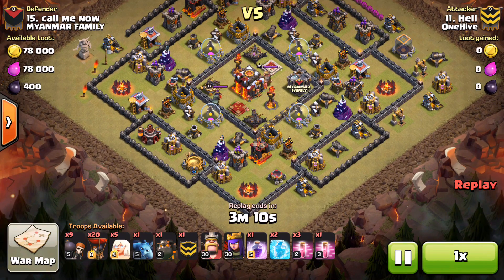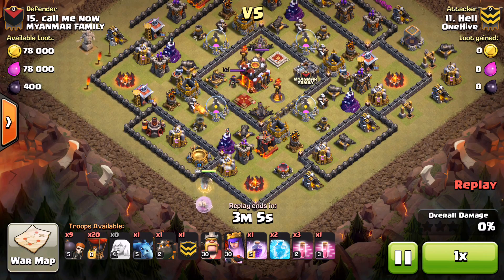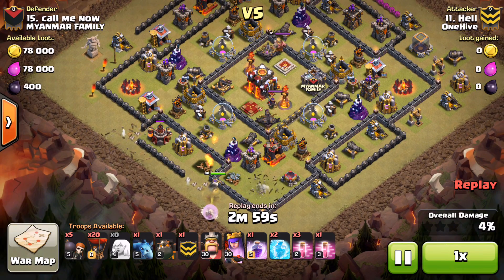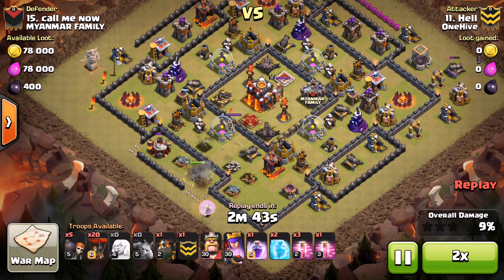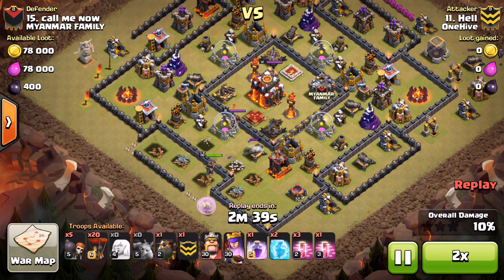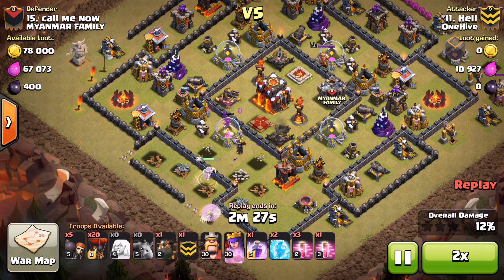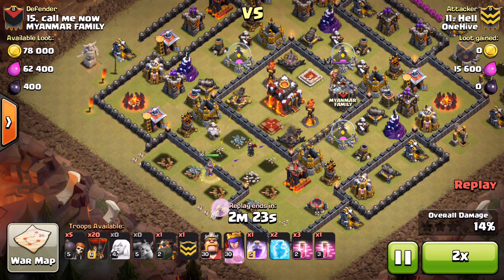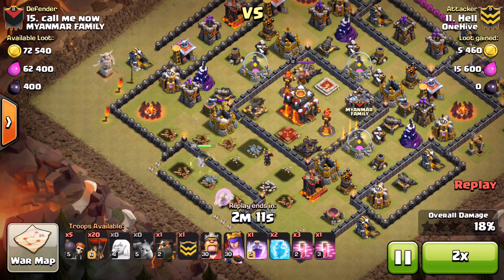All right, the next one is Held giving a shot at it. He thinks he can get in and get it done - he does have level 30/30 heroes, so maybe that would help him. He drops the queen down at the same spot, same thing: wall breakers open everything up, lets that queen move in, and wants her to move around the outside. We'll fast-forward since we know what's going to happen here. She comes in, takes the enemy queen - all that normal stuff we've already seen. He doesn't even use the rage or the ability there, knowing he can get through it.